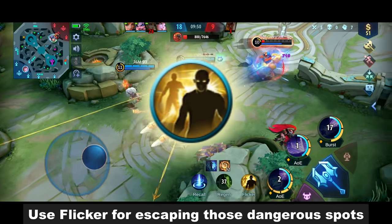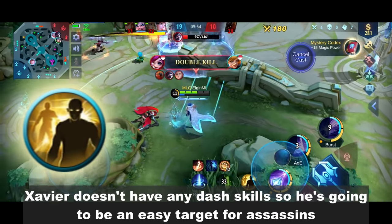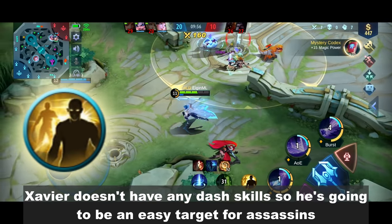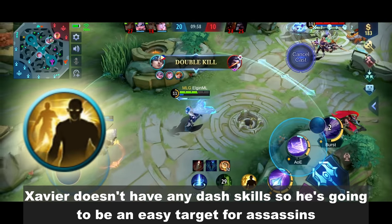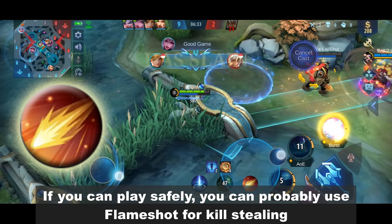Use Flicker for escaping dangerous spots. Savior doesn't have any dash skills so he's going to be an easy target for assassins. If you can play safely, you can probably use Flameshot for kill stealing.